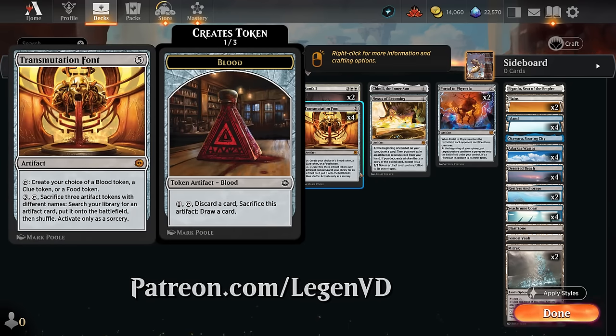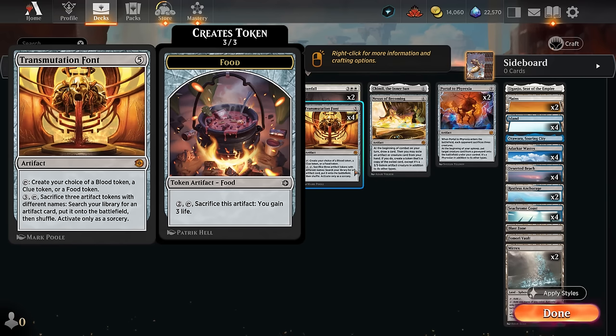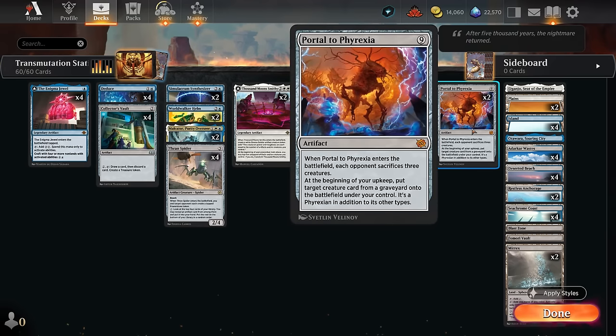This was suggested and voted on by my supporters on Patreon. Five mana for an artifact that can tap to create our choice of a blood token, a clue token, or a food token, and then we can also potentially pay three mana, tap it, sacrifice three artifact tokens with different names to search our library for any artifact card and put it onto the battlefield.